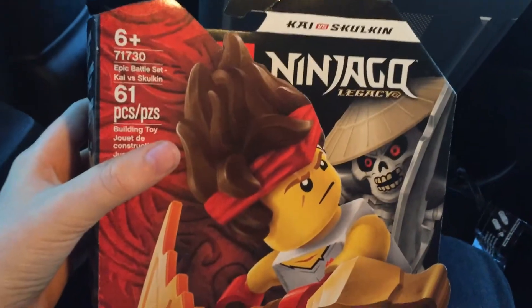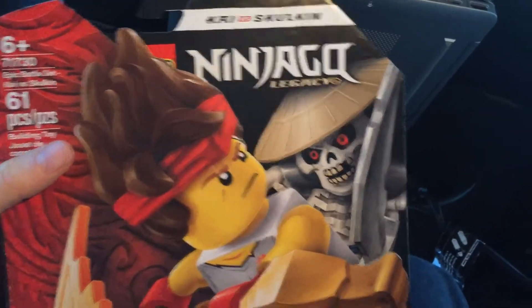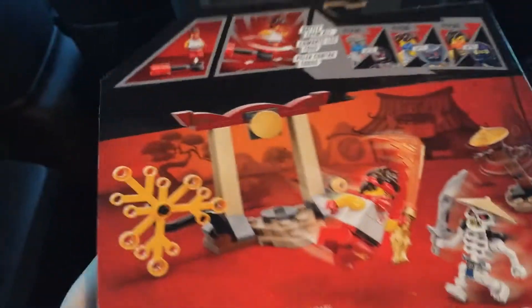So now that we've sanitized our hands, let's see what the second thing he got — and that is a Ninjago Legacy set. Ninjago Legacy 71730, Epic Battle Set: Kai vs. Skulkin — I think I'm saying that correctly. 61 pieces. And the cool thing about this is like the middle part — there's that cool thing. And on the back here, it gives us a good detail of what this set is.